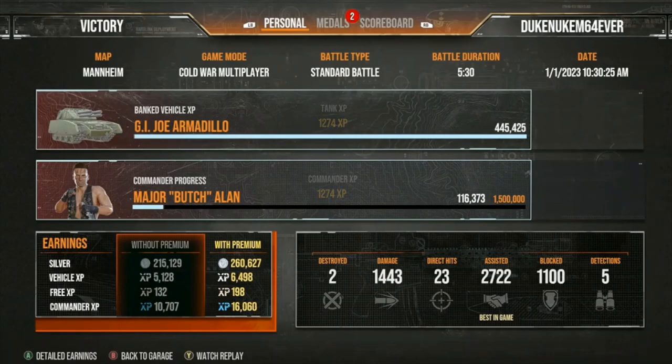This is the end of game report. Look at that assist damage — 2,722, that's outrageous. 1,100 blocked — that was an all-around crazy game. Now look at my earnings with the double bonus on silver: instead of 130,000 it's 260,000. Those two times bonus silvers are just killer when you use them on the first win of the day. I actually lost the first game of the day, so this was like the second time, and in a loss I had 130,000 with a two times bonus — that wasn't exactly terrible, but this was double that.